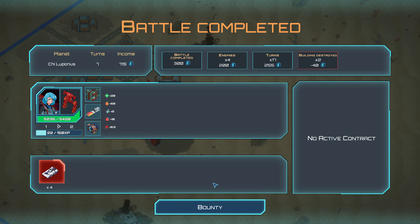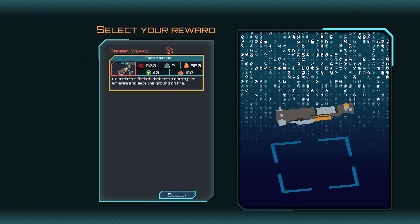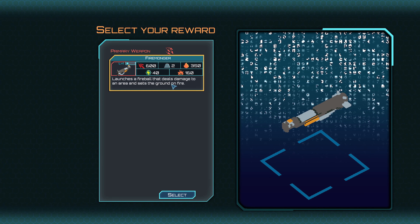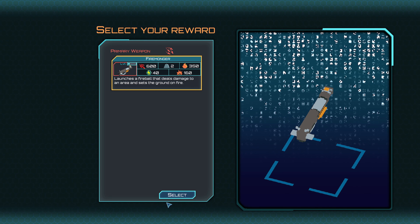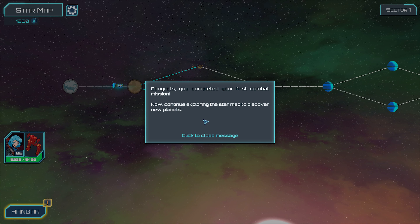So what does the level up do? What do we get? Firemonger launches a fireball that deals damage to an area and sets the ground on fire. So it's a primary weapon. Congratulations, you completed your first combat mission. Now continue exploring the star and discover new planets.